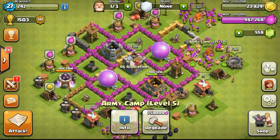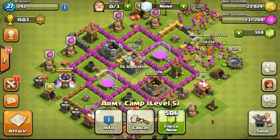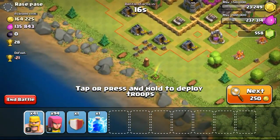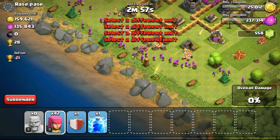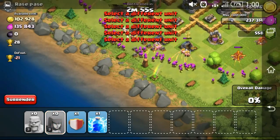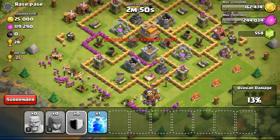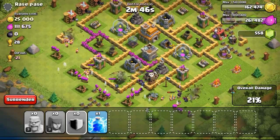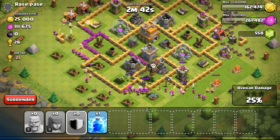I decided to upgrade my army camp to level 6, which gives an extra 5 housing spaces. Then I did another attack just before I went to bed — the loot wasn't great at 300 or 400 over 1,000, but 160,000 is relatively good. My screen actually popped out — the Android interface popped out as I slid from the top. I'm using Android to play on this particular account, not any iOS devices.